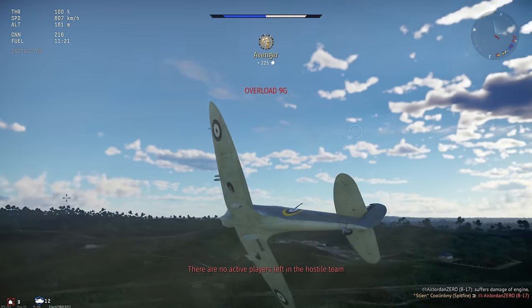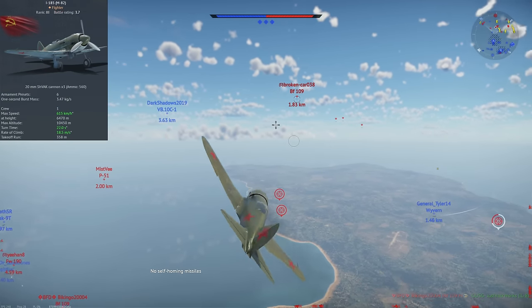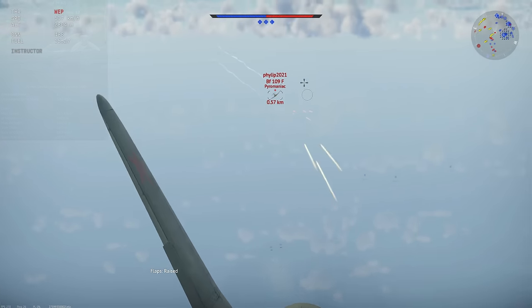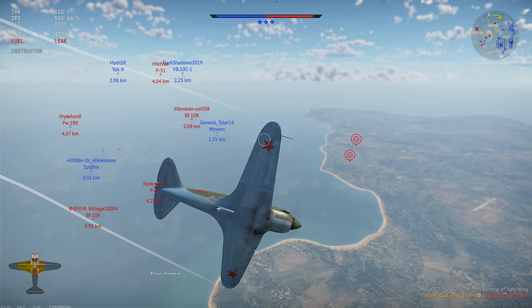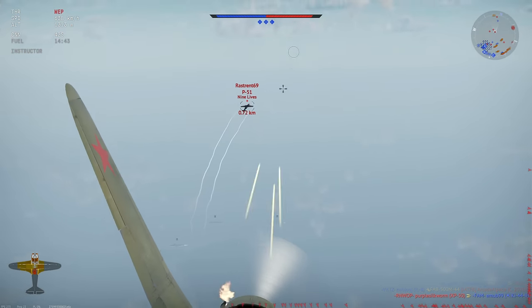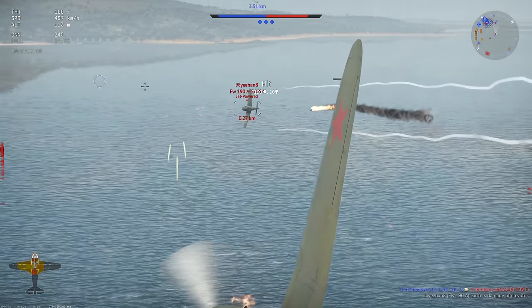Now, the last of the unordered top 5 fighters in tier 3: the I-185 M82. Armed with three 20mm cannons with nearly 200 rounds each, the I-185 M82 is extremely well-armed and agile for its BR. While it isn't particularly fast at the top end, it has a decent rate of climb, fair acceleration, and good agility that can be combined to thoroughly annihilate enemies — especially catching them while they're distracted going after allies. It can even carry up to two 250-kilogram bombs or rockets and is a good strafer in its own right, though CAS is not what I'm considering when placing vehicles on this list — it's all about performance against other aircraft.